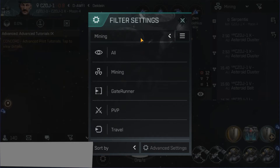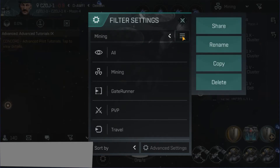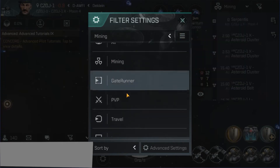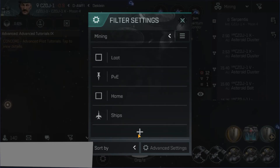In case you don't remember how to create a mining tab if you don't have one already done, you just scroll to the bottom, hit the plus sign, and it'll ask you to create a new one — enter a name for it. That's it.